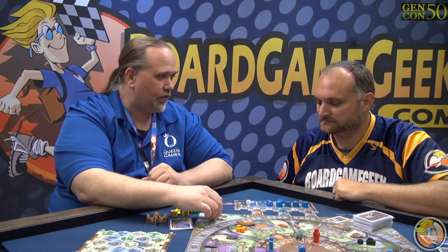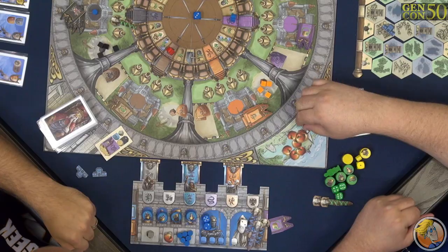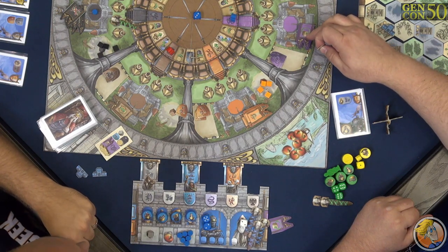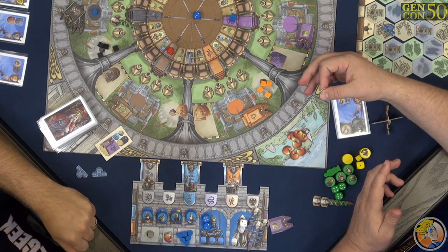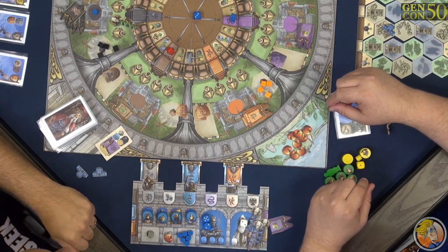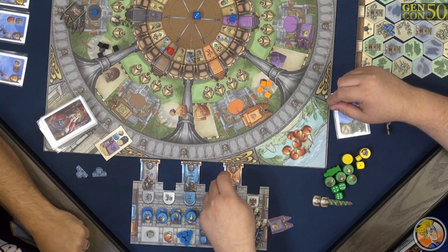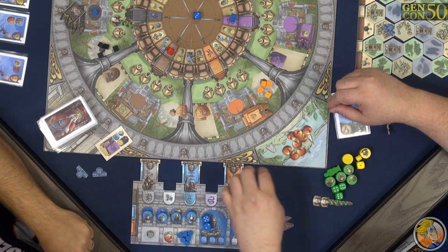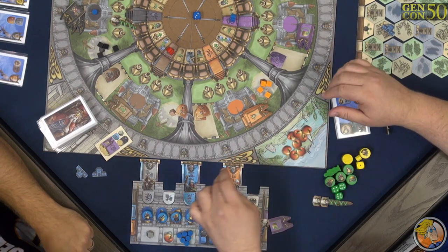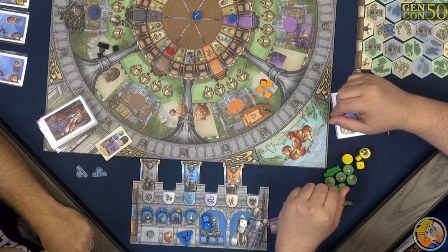The other thing we haven't touched on are these apples. Everybody starts with one, and every time you claim the grail over there, you get another apple. An apple does the same thing basically as the purple flag — it lets you change the face of a die. So that's another way to mitigate the luck of the dice. And of course we didn't touch on Excalibur. When you claim Excalibur, it lets you kill one of these traders. At the end of your turn, if you killed all of the trader knights and you have Excalibur, you score three points — nobody else scores, they're just avoiding loss. But Excalibur lets you actually score if you took care of all the traders.